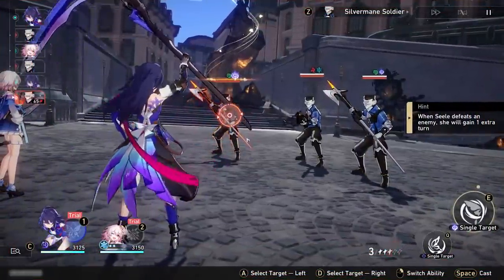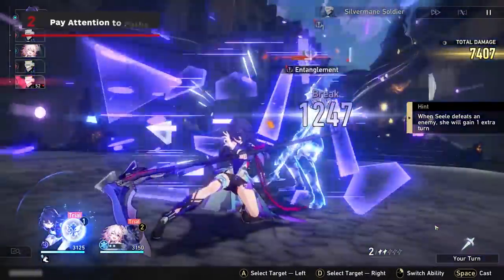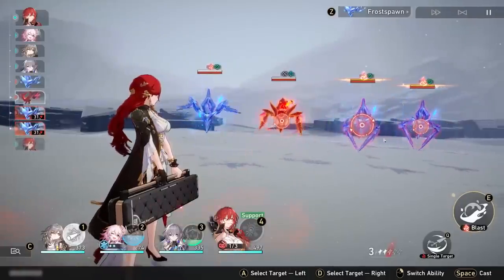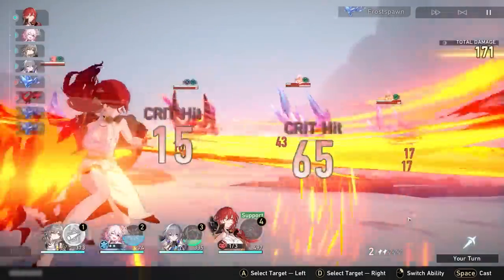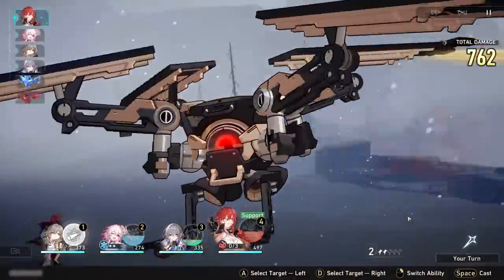Pay attention to not just combat types, but combat paths as well. Combat types tell you the element of the character, and combat paths are the character archetypes. Think of paths like classes, with high variability between characters. Paths can be broken down into two categories: damage dealers and support.